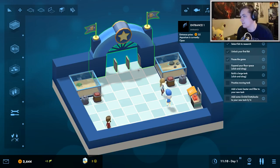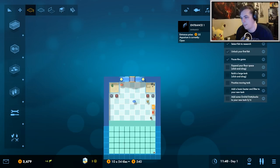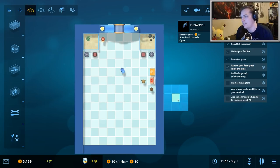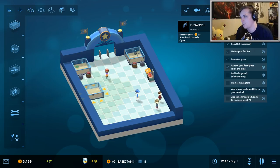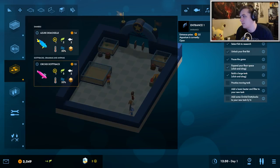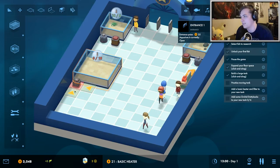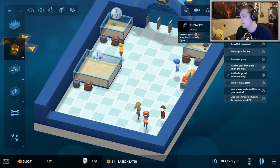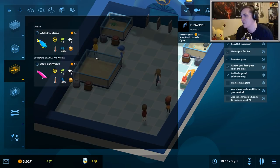We just unlocked a new fish, so let's complete some more objectives. It says expand your floor space, so let's go ahead and make our aquarium bigger. Then we're going to make some bigger fish tanks. Let's populate that with a bunch of our new fish — actually we need to build some air filters first, and our basic heaters. You unlock different types of heaters and filters later on; it's not always the same.